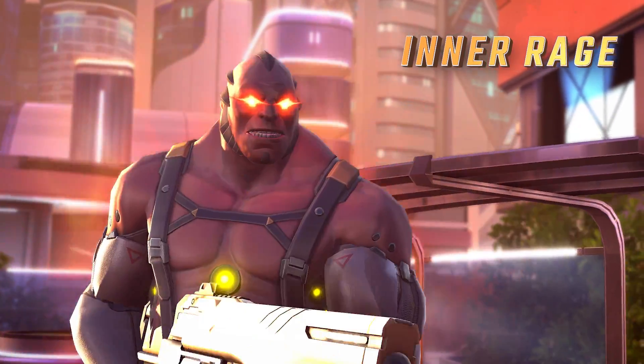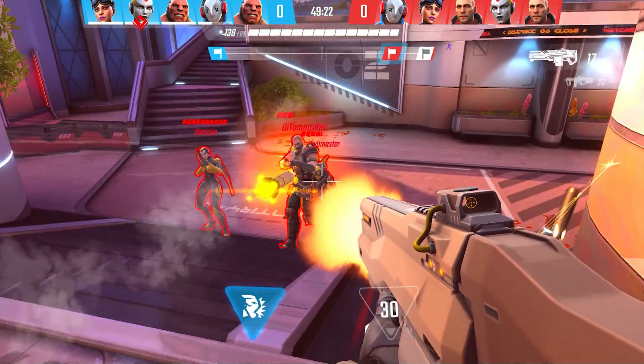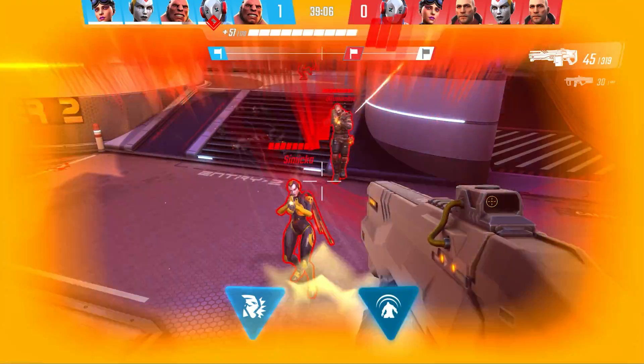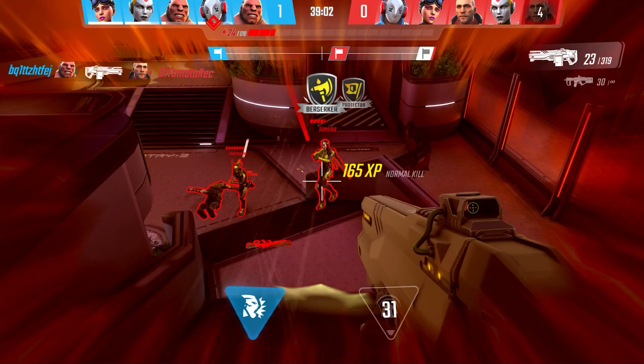The best time to activate Revenant's Inner Rage is when things go from bad to worse. When activated, Revenant becomes bigger, faster, and tougher. That way, if you find yourself outnumbered, you can still buy enough time for your team to make their way to you, or even slaughter the opponents yourself.